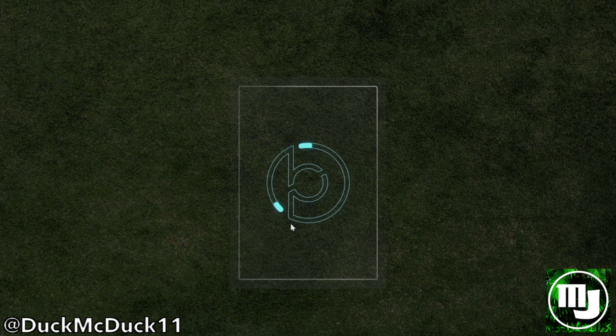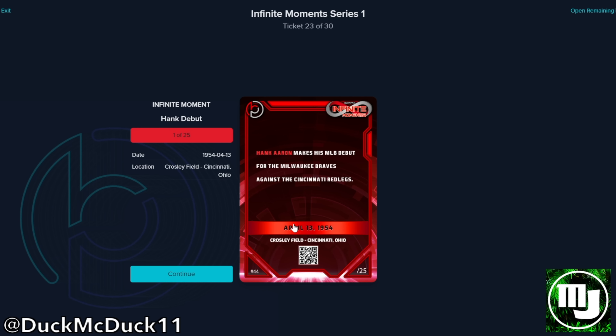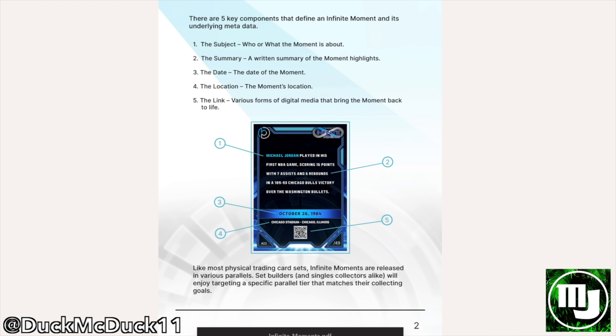Block Packs is introducing what is called Infinite Moment NFTs. Infinite Moments are NFTs that can be purchased either straight from Block Packs or on the secondary market, and they commemorate some of the best, most significant moments in sports history. Each moment is made up of five key components: the subject, the summary, the date, the location, and the link — which will take you to various forms of digital media that will bring the moment back to life.